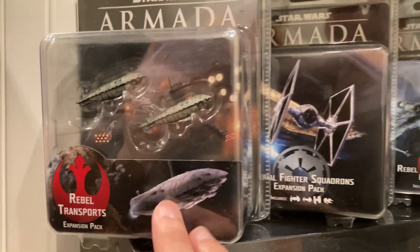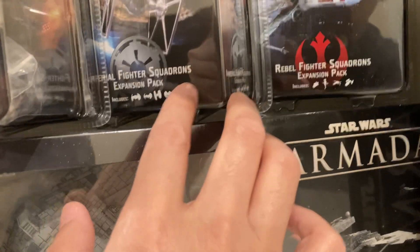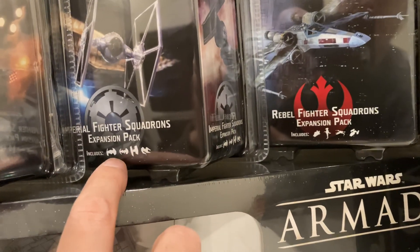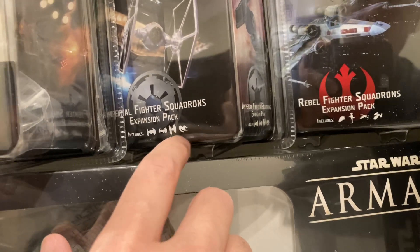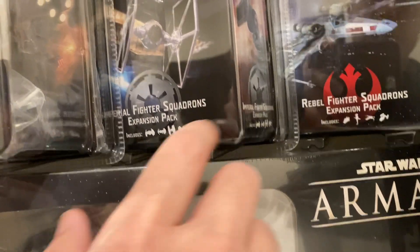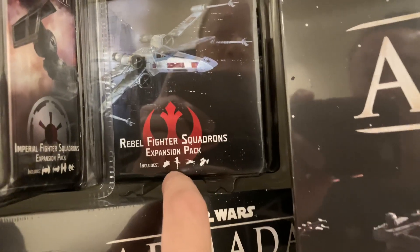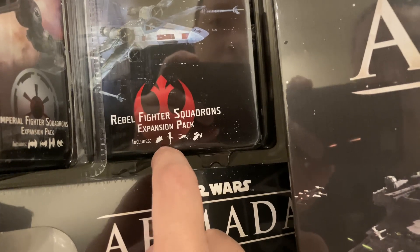We have some Rebel frigates here. In the first Imperial Fighter Squadron Pack are the classic Bombers, TIE Fighters, as well as the Interceptors. And then the first Rebel Fighter Squadron Pack has also the classic fighters — the Y-Wing, X-Wing, B-Wing, and A-Wings.